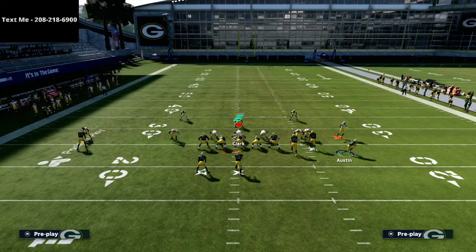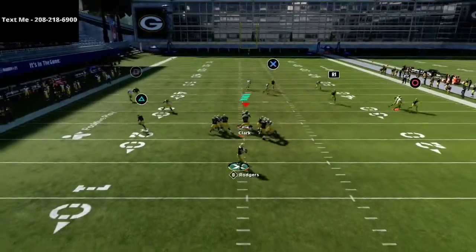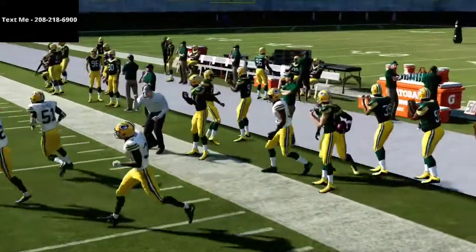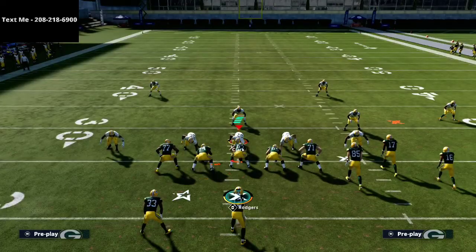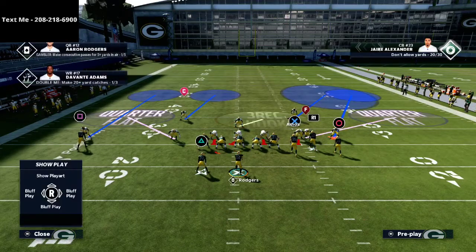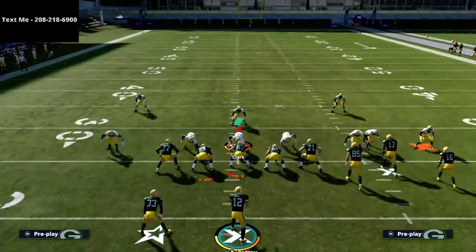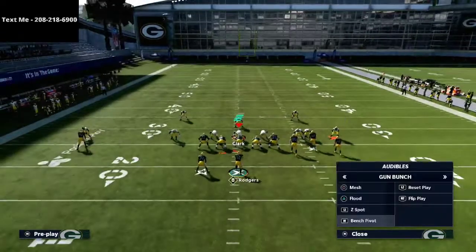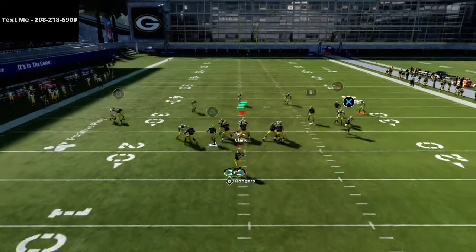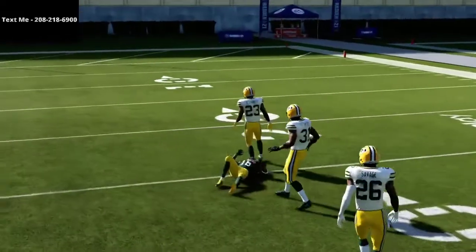All you're going to do is motion him to the right, let him kind of set his feet a little bit, and now you're going to see two players go to that out route — leaving the corner route wide open. One of the more popular strategies for people running cover four quarters against gun bunch is to put that deep safety into a deep half to protect against streaks. For example, if I run the play flood without any adjustments — one play, touchdown, every time.